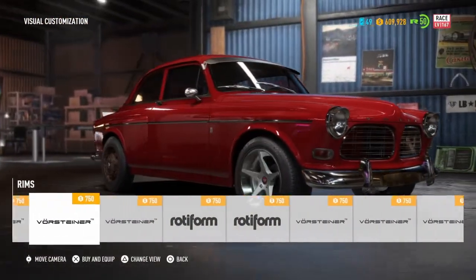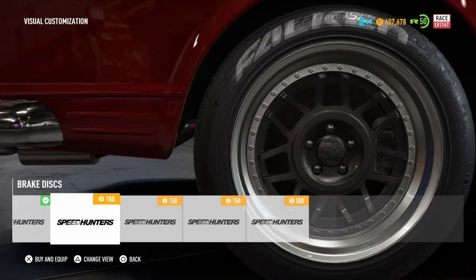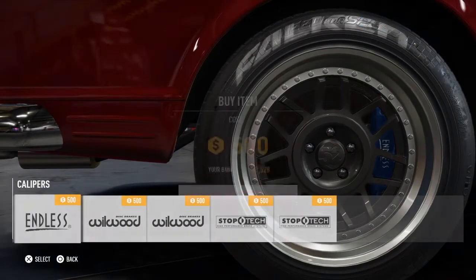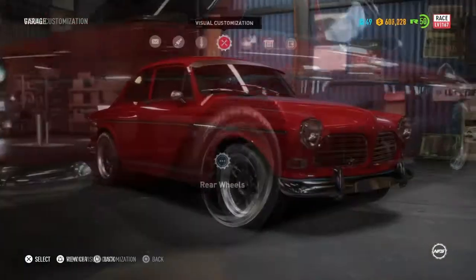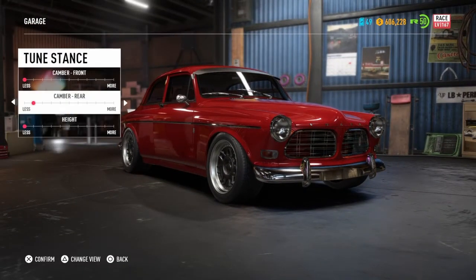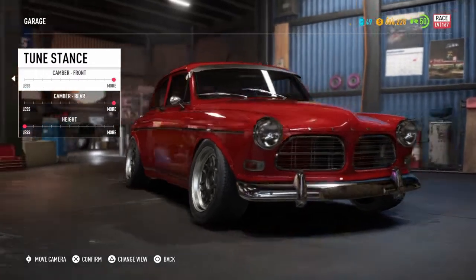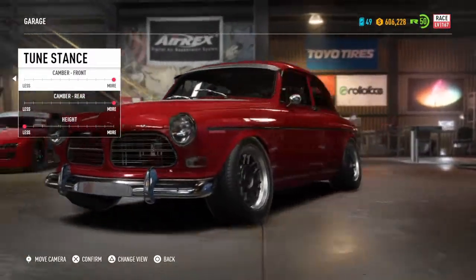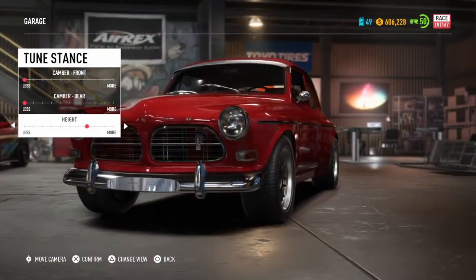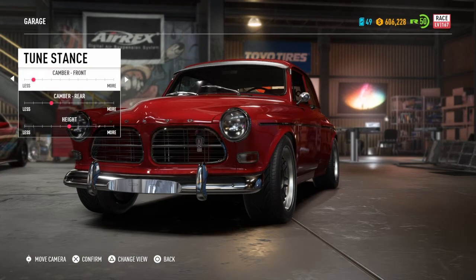What rims do you put on a Volvo? It's one of the few cars to have drum brakes, so we have to put discs on before you can put callipers on. Let's see — just like fully lowered and cambered out. Let's give it a modest drop. Slightly bit of race car camber.